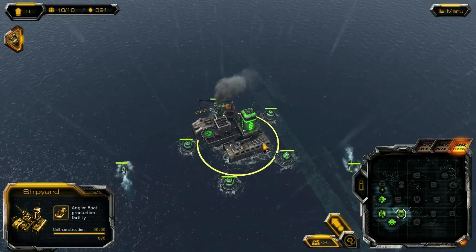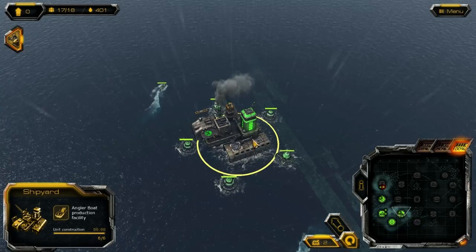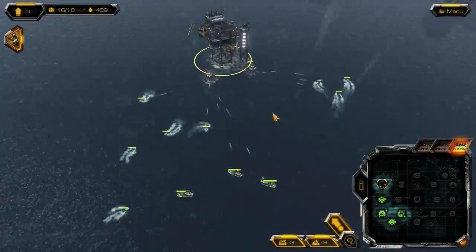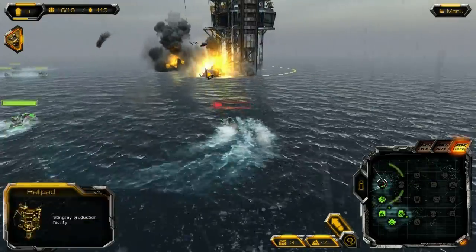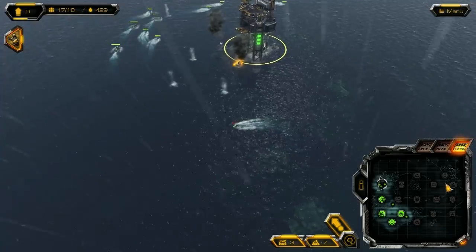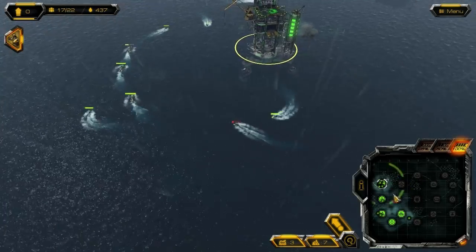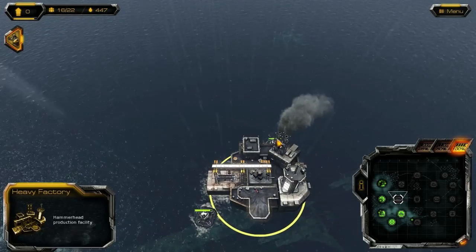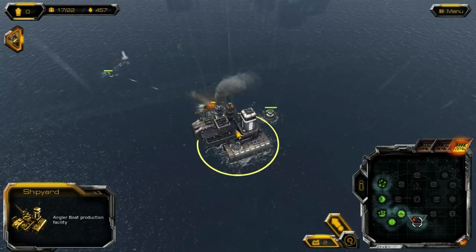Let's send units over there too. This is fully towered up so no need to have anything there. Let's try to take a second angler boat facility. Going back to cinematic camera view, since there's no real control, it doesn't really matter. I'll just brawl our way through there. I've got two oil facilities, my opponent's got two oil facilities — I haven't actually met up with him yet, just run into a bunch of NPCs.